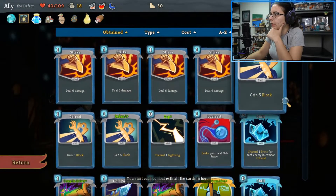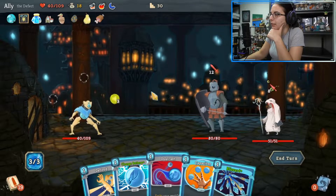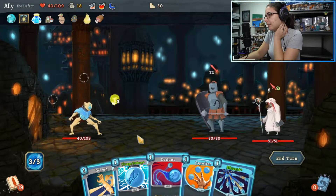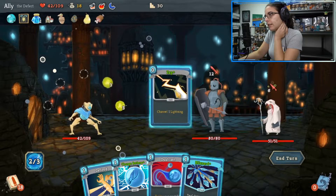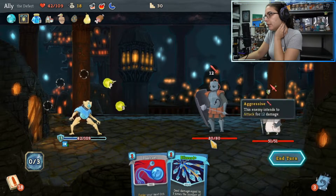I thought we had an innate chill — apparently not. Apparently I just can't look at my deck. We've just been happening to get it in the first hand a lot. We are going to start off with Capacitor, take that Zap, Charge Battery, and we're going to defend.